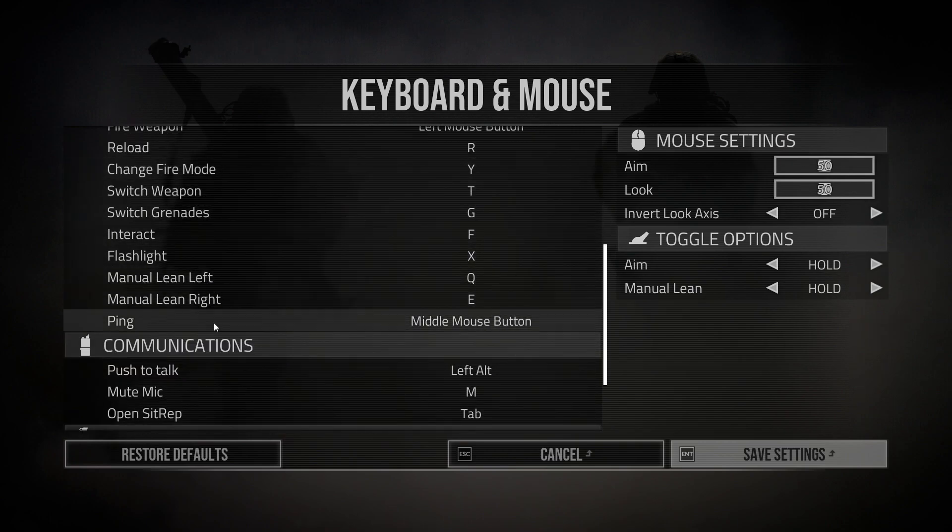Let's go all the way down. Ping is middle mouse button — when you look around and see something to ping, you have a much faster reaction when you look around with your mouse and then hit middle mouse button.